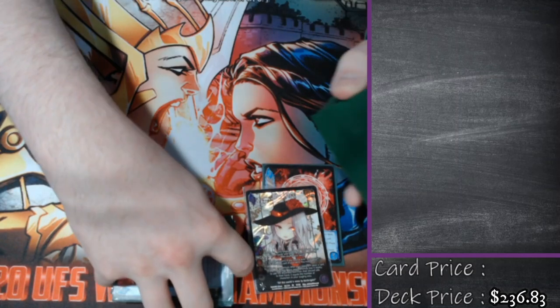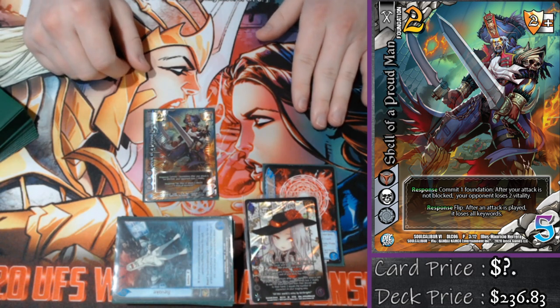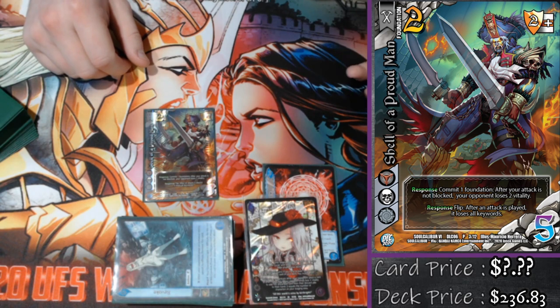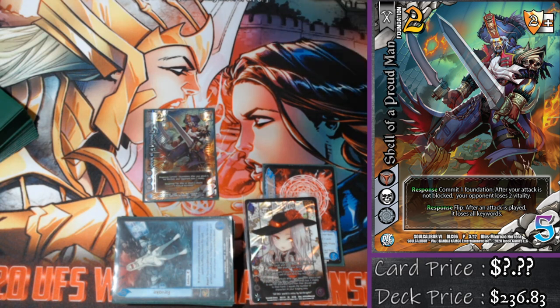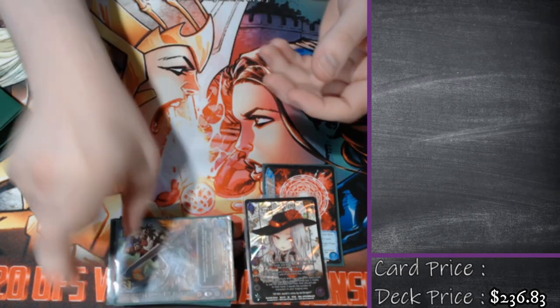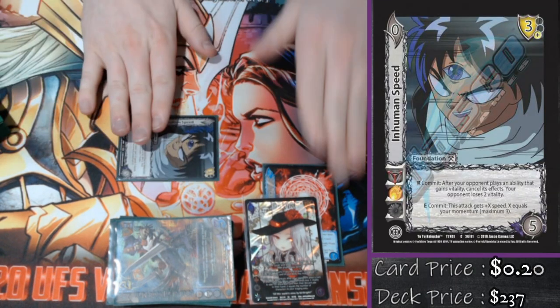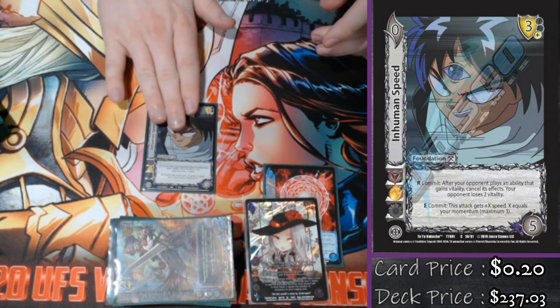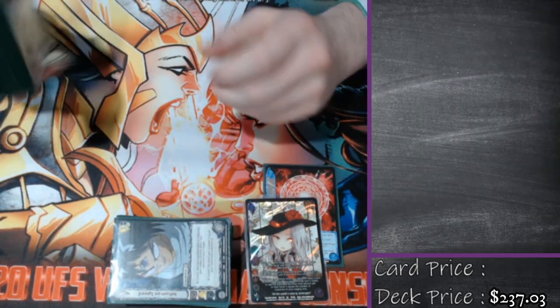Onto the foundations. We're going into the same job type category. We're playing one Shell of a Proud Man. Shell of a Proud Man says enhance commit, or response commit after my attack's not blocked: plus two damage. Dejanette is really good at stopping what my opponent does, but sometimes she has an issue killing people. So turning all of my little baby attacks into significantly bigger attacks is good enough — I will note this does not work with gauge stuff. Playing one In Human Speed: it's really easy for us to grab a bunch of momentum, so enhance commit plus speed equals momentum is good. The response almost never happens, but when it is relevant it's very relevant. Having at least one In Human Speed inside your deck is not a bad thing.